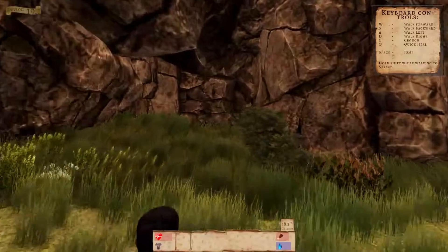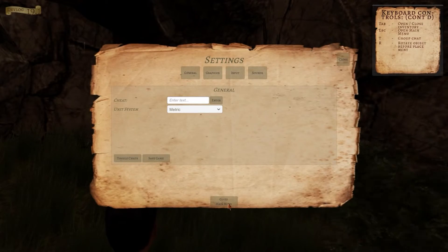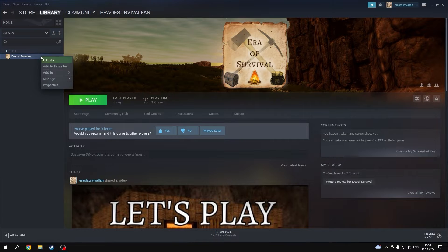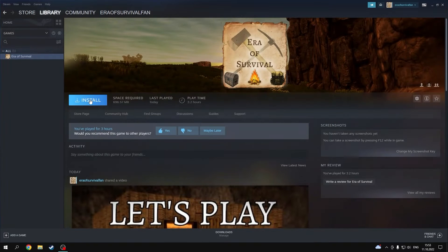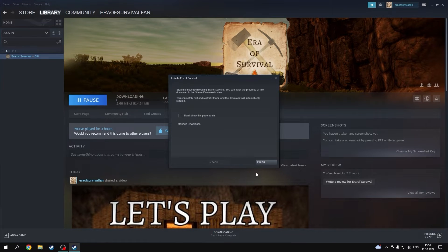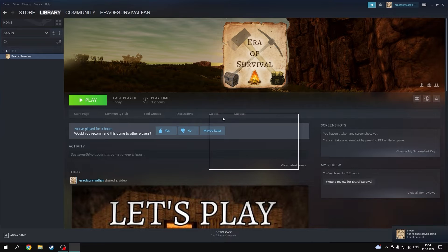So how do you fix this? Go to Main Menu and quit the game one more time. You also want to close the server application. Then go back to Steam, Library, Era of Survival, go to Manage, go to Uninstall. And now you reinstall the game. Wait for it to download. Now that Era of Survival has finished downloading, simply click Play.